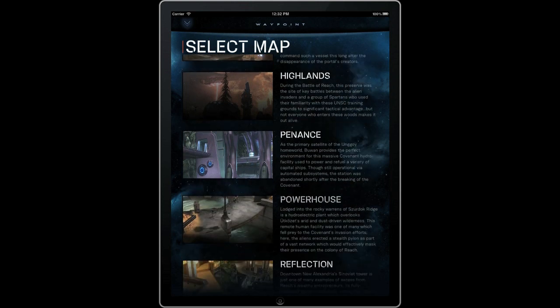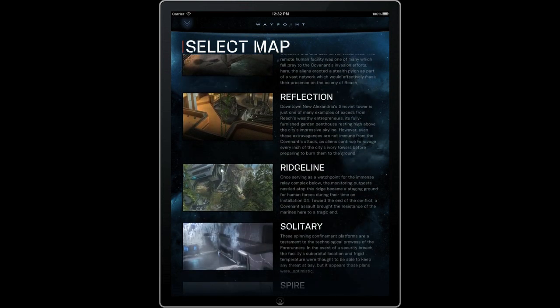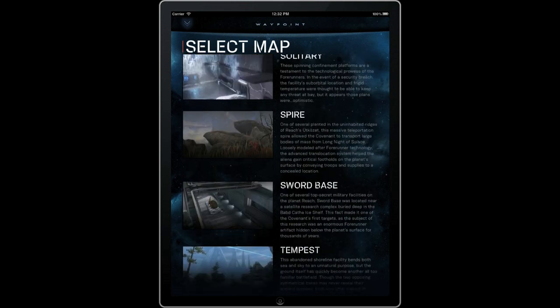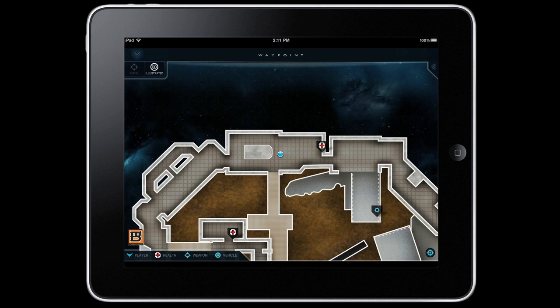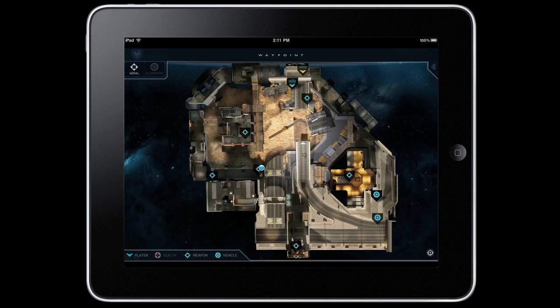343 has partnered with Brady Games to bring fans detailed multiplayer and firefight maps for Halo Reach, including the Noble and Defiant map packs and the brand new Halo Anniversary maps. With Atlas, you can pan around, zoom in and out, and even switch between satellite and illustrated views, making it possible to inspect any multiplayer map in intricate detail.